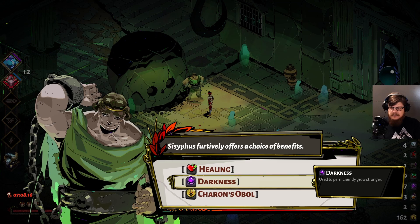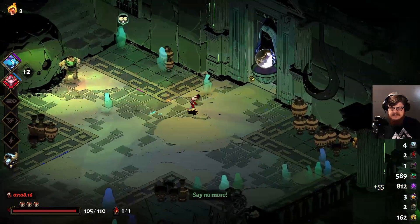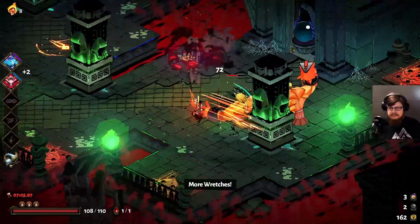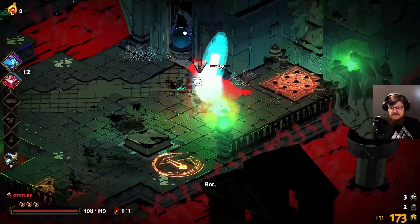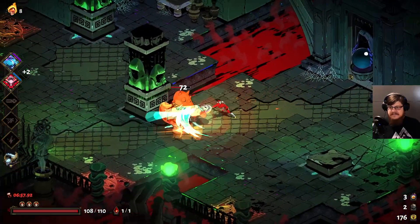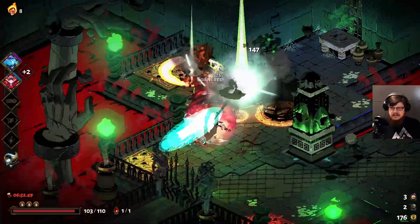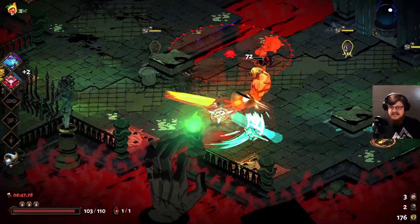I was thinking about taking Charon's Obol, but I think darkness should be better in the long run — 55 darkness. And another key, which will be a reroll. I think we really want to see more boons from Poseidon as much as we can right now. This could be a really good Poseidon-dedicated run.